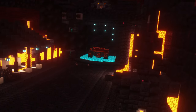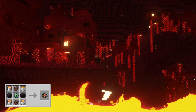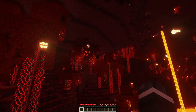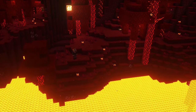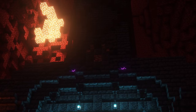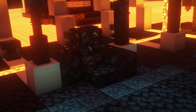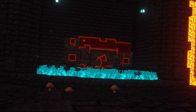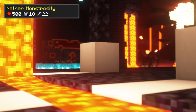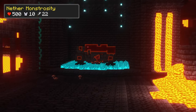The first dungeon is the Soul Blacksmith, which you can find in the nether using the Eye of Monstrous, which works like an ender eye when you search for the stronghold with the end portal. The structure consists of vanilla blocks and there are a few ancient debris blocks you will be able to find. It is home to the first boss, the Nether Monstrosity. This foe has 500 health, 10 armor and deals 22 attack damage, so it is really difficult to defeat.